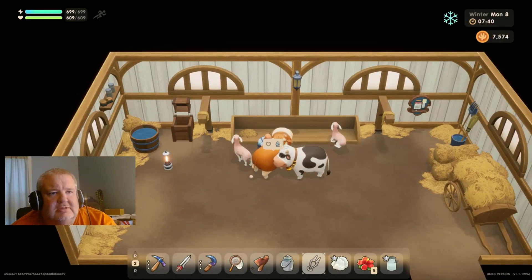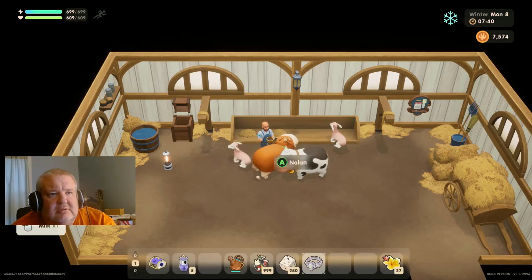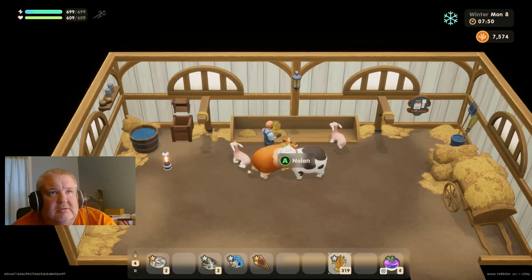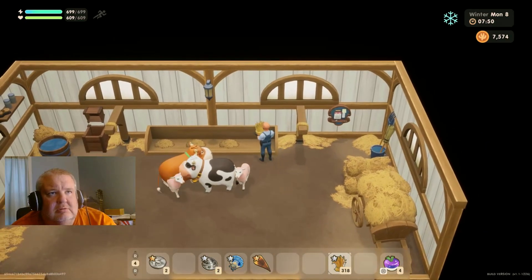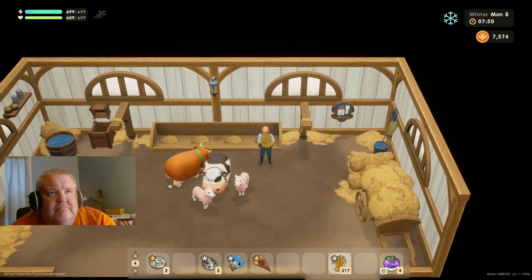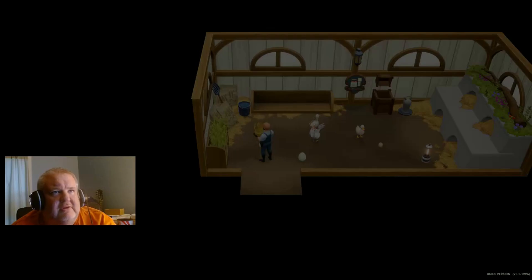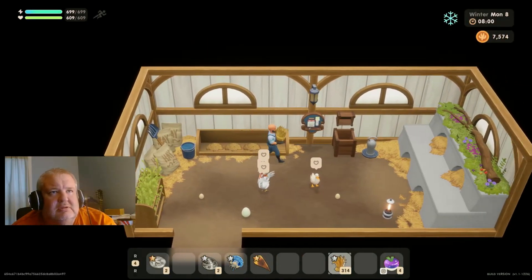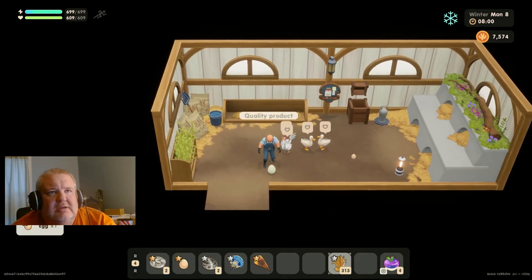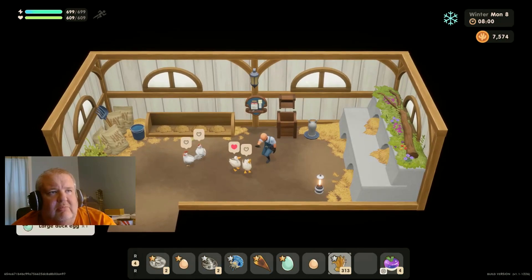Where's the hay? We need to get stuff automated — we just need to get the auto feeder, the auto pet, all of that other stuff. These animals are eating a crazy amount of food and I'm just having problems with it.